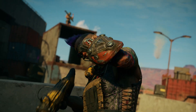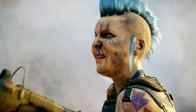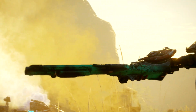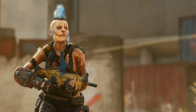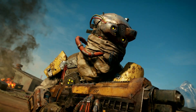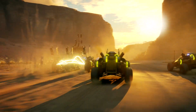The Goon Squad is just one of several factions you'll encounter in Rage 2. Hyper-violent and completely lawless, the Goon Squad leaves a trail of destruction in their wake. The Immortals Shrouded, on the other hand, are a group of elite bandits with access to incredible tech, leading to mighty vehicles, weapons, and cloaking abilities.